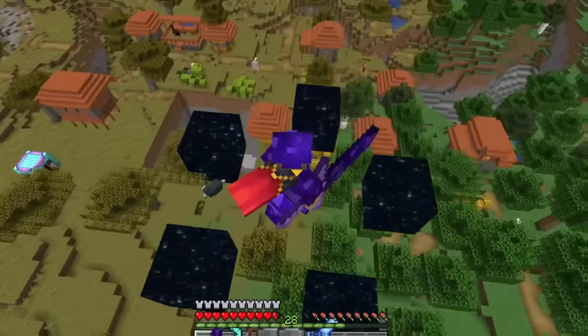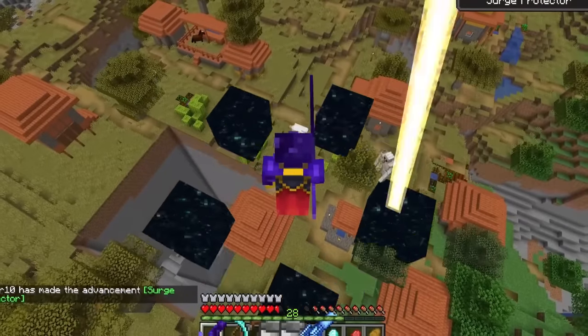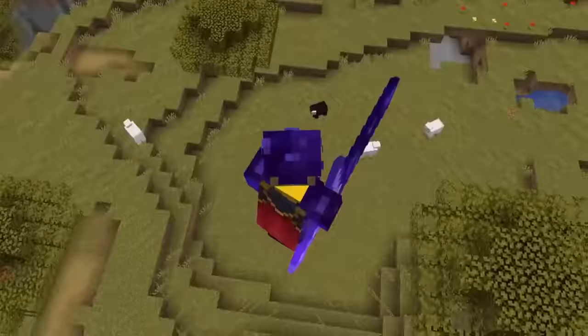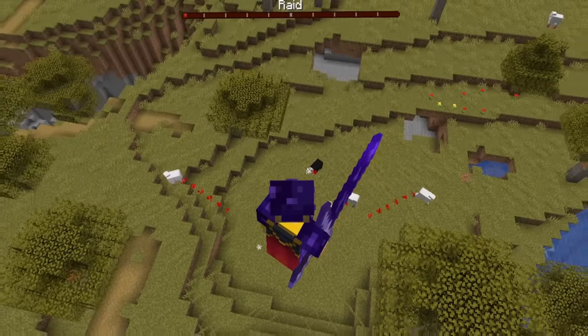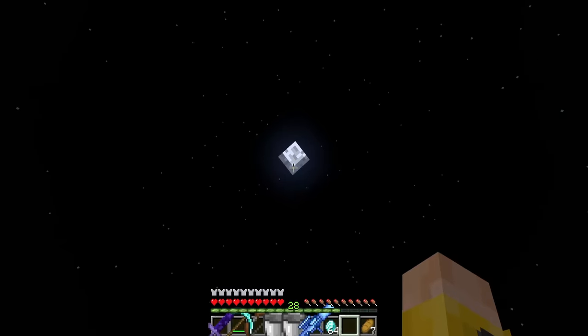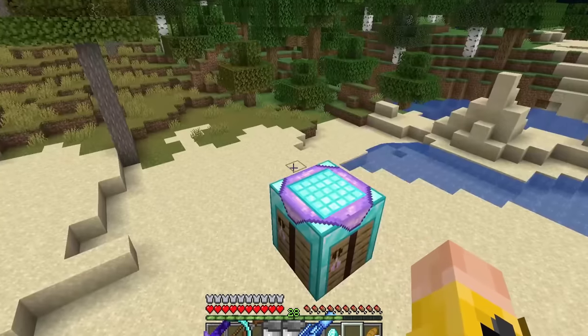The obelisk sword is now my pet and right-clicking creates a wither storm. The armor itself does orbs of death along with a health drain. I walk around draining health from nearby mobs - even an iron golem. They float around in the arms of death!